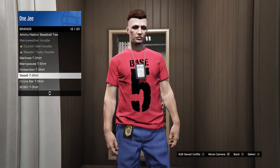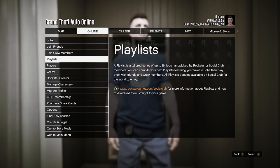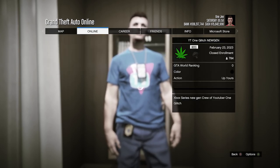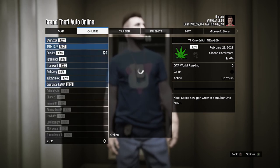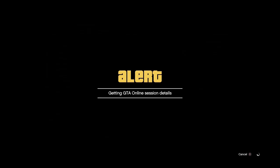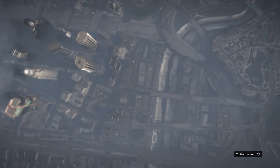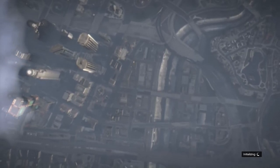Hover over the Base 5 logo and press the pause menu, go to Online, then go to Crew. You can join one of your crew members — this glitch is super easy. You can also join your friends' crew members; it will work either way.